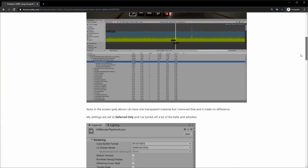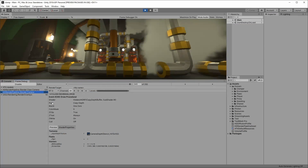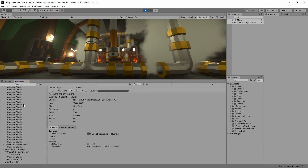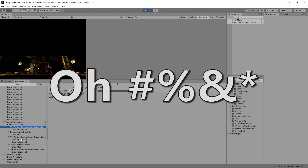I wrote a Unity forum post and was recommended the frame debugger. The frame debugger shows you step by step how the scene is rendered. The top section is the claw camera — we'll ignore that. We keep going down until we see forward transparent. The VFX graph has transparency. The VFX graph is steam. Oh, bother.